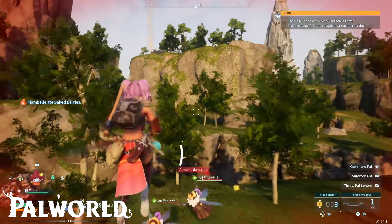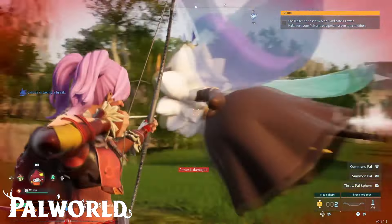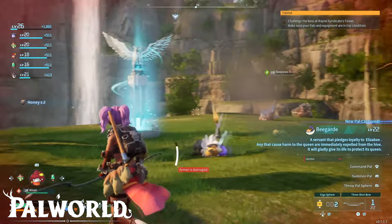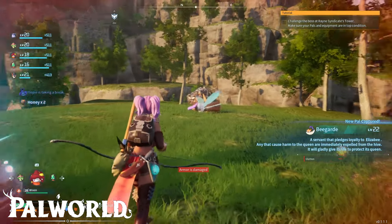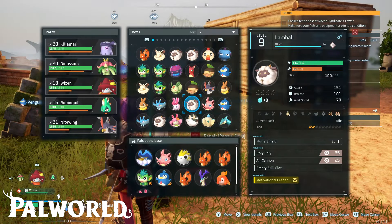I was trying to use the bow with three shots but I didn't manage to take them out. I was throwing some giga spheres — luckily I shot that one, and then I was trying not to die so I had to run away. But in the meantime, that sphere caught the first Bigguard, level 22.